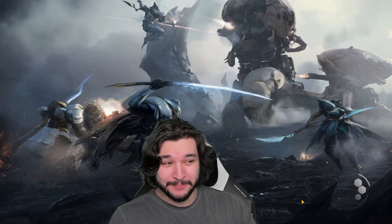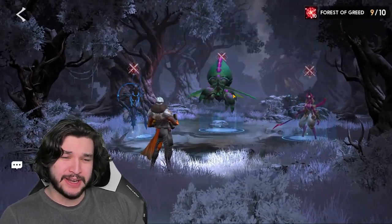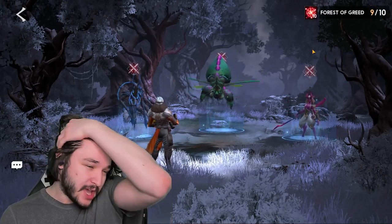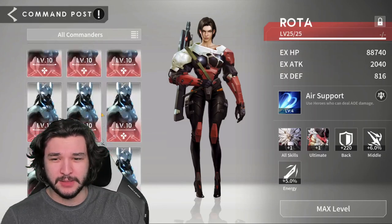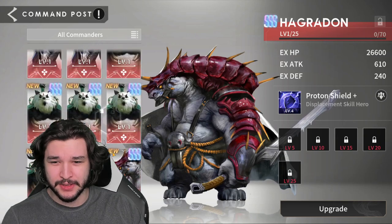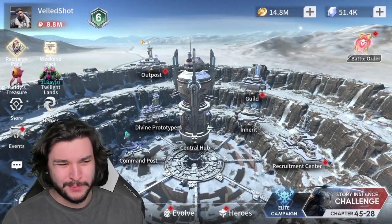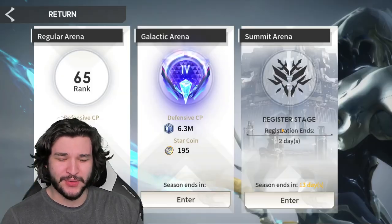We got way further with the normal comp. Assassins in storyline probably aren't going to work out. The storyline really sealed the deal for me — they're just way too squishy to run an assassin comp. There is a new assassin commander that might be more interesting, but I don't have him available. Without CC, I'm not a huge fan of assassins in those areas of the game.